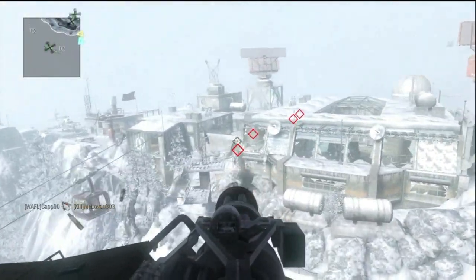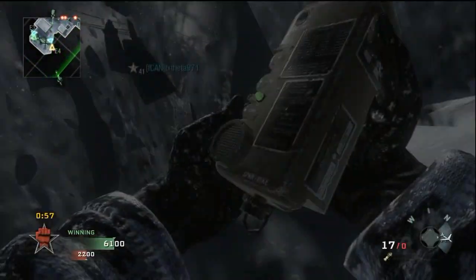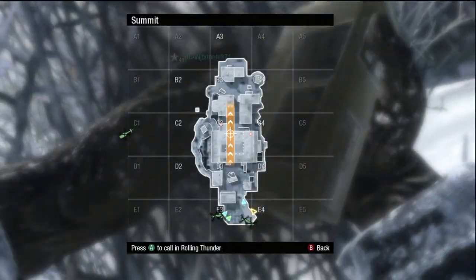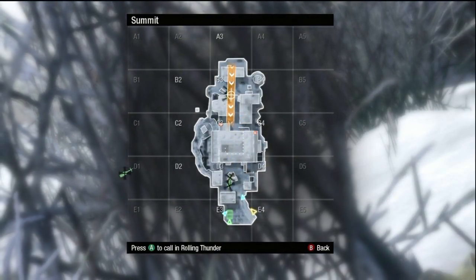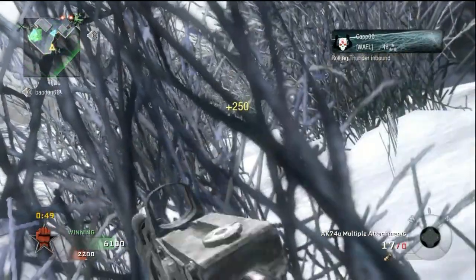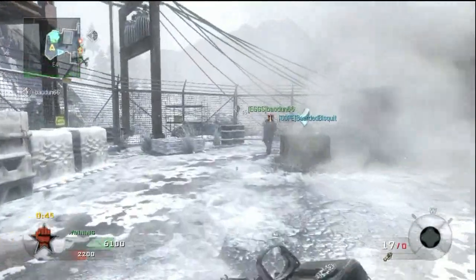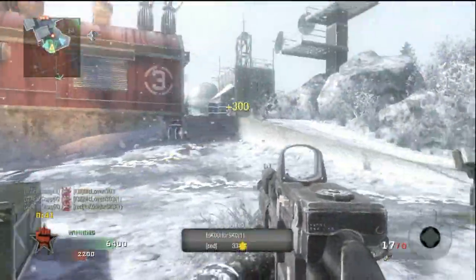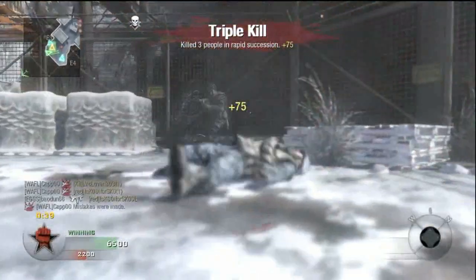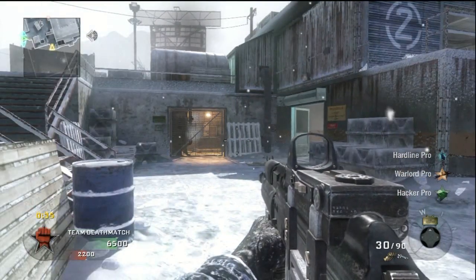Some people say that's cheap — you didn't do it the hard way. Well, I've gotten these care packages the right way before. But if I can get a chopper gunner with three kills and it takes you nine, I don't really see the problem. So I called my rolling thunder, but I made a small error and forgot it goes all the way across the map — I ended up killing myself, though I did get a triple kill out of it.